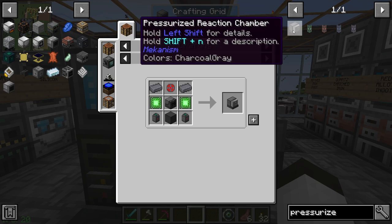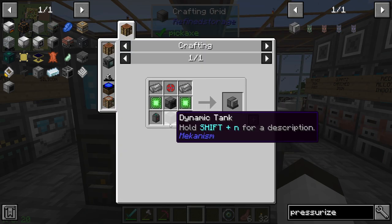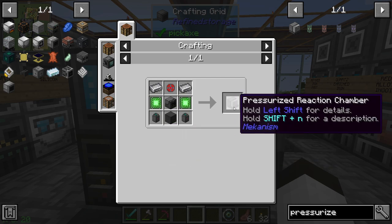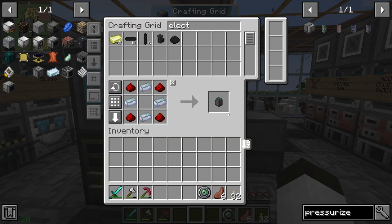Now we're going to try to make the pressurized reaction chambers — we need two of those. What do we need here? We need to get a dynamic tank and two basic tanks, and since we need two pressurized chambers we need four total basic tanks, so let's do that.